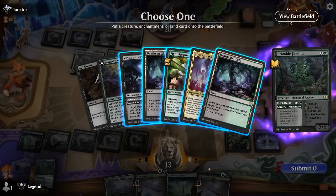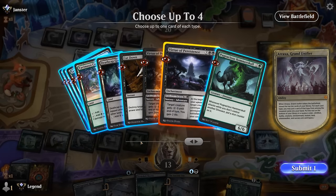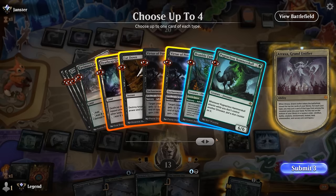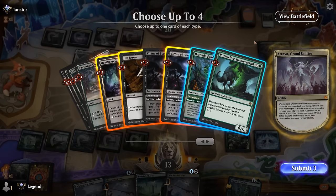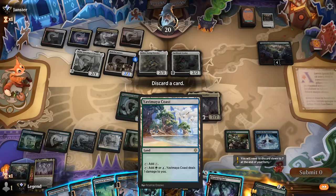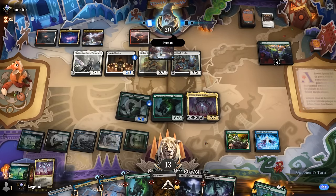Fetch Quest finds an Atraxa — that looks good. It's finding enchantments, an instant, a land, and a creature. We can get another Bramble Familiar or another Hammerskull. Our opponent could destroy One with the Multiverse next turn with the Initiate, so maybe we shouldn't count too much on casting for free, although we're not too far from hard-casting it. I'll grab Hammerskull — if our opponent manages to blow up One with the Multiverse, having the cheaper card we can still cast manually is preferable.